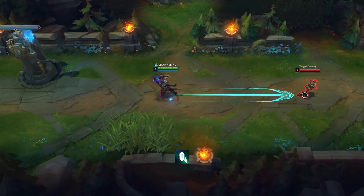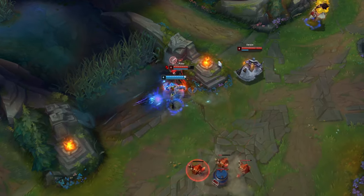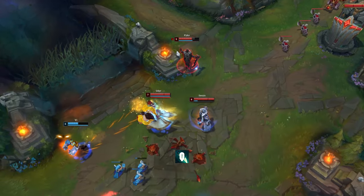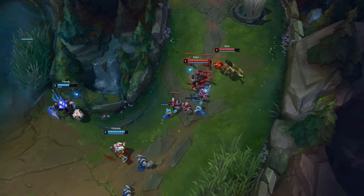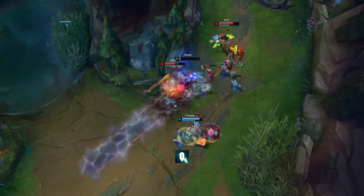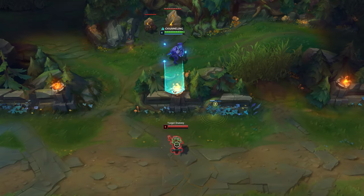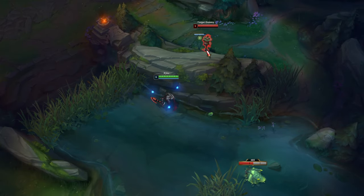Pyke's Q hitbox is bigger than the spell's indicator. His Q can also be used instantly to deal damage and slow opponents. One trick you can use to hit Q more easily is to use Q when your opponent is near a wall, because they'll have less space to move. You can also use his Q through walls to deal damage, and you can pull opponents through walls.